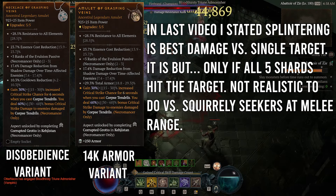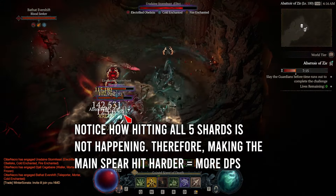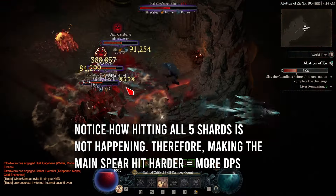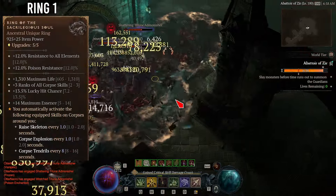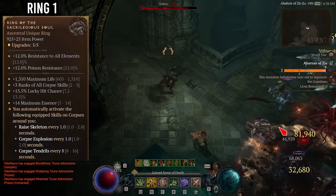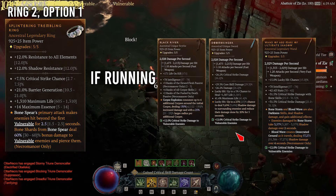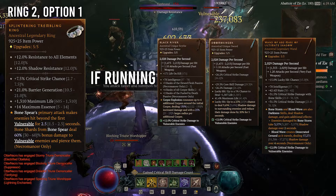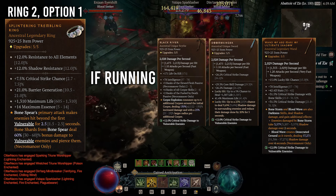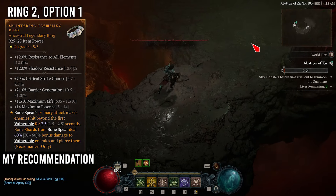In my last video I said Splintering Aspect in the Amulet nets out the most DPS, and it does, but only if you can hit all 5 shards against the target. When facing the Seekers, you will very rarely hit all 5 shards, and therefore having Aspect of Grasping Veins in this slot will allow you to easily break the 90% crit hit chance breakpoint and allow for very hard hitting main spears, rather than depending on all 5 shards hitting squirrely targets in melee range. For Ring slot 1, we will run Ring of the Sacrilegious for any variant — it allows for automatic detonation of corpses to apply Miasma without losing DPS and stacks up Flesh Eater. For Ring slot 2, we will run a Legendary Ring with critical hit chance, maximum life, maximum essence, and barrier generation. The Aspect can be either Aspect of Exposed Flesh or Splintering Aspect depending on your weapon selection.